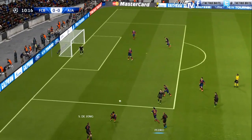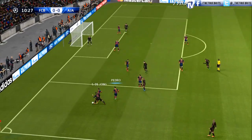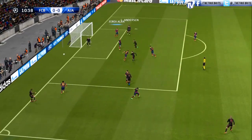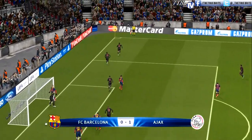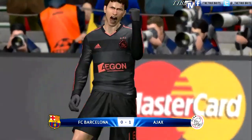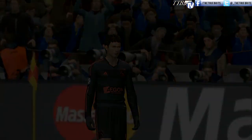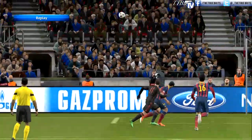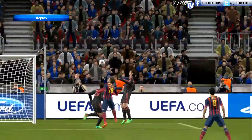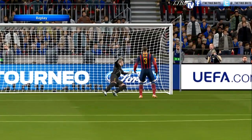Long throw, Bojan — good header, De Jong gets a chance to swing it in. He skips around Dani Alves and does manage to whip it in towards the back post. Anderson is there and it's gone in! Now that is poor goalkeeping, poor defending. A decent ball in by De Jong right on Anderson's head, but Valdez was questionable there.